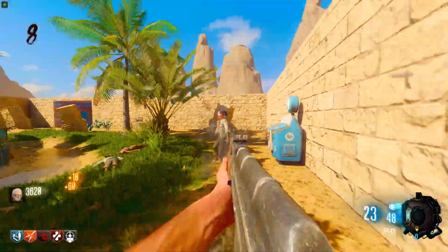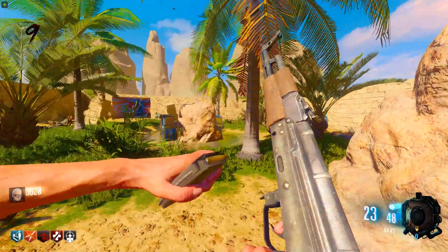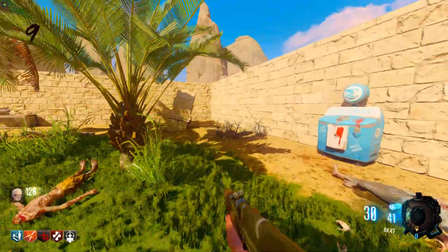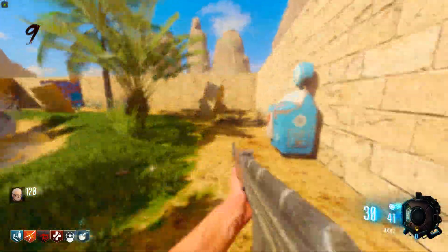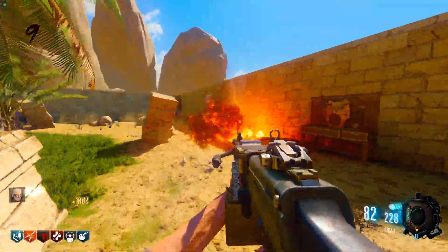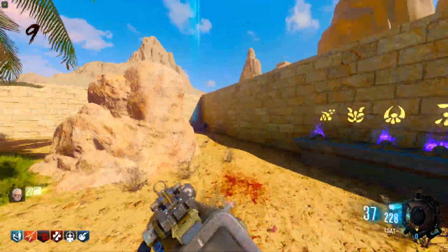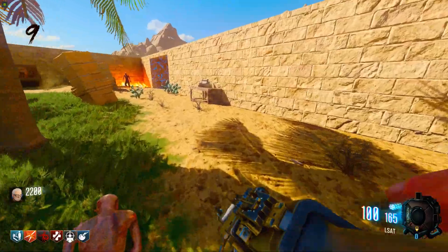I'm actually making real good progress right now. Three out of the four challenges have been done - we just need to kill the napalm zombies. I don't know how often they come but they must turn up every couple rounds. Come on, give me speed cola. Electric cherry - sick, I'll take it why not. There we go, another one! Done, light work. The LSAT with double tap is actually a beast - it's a beastly gun. I didn't think it would be this strong.